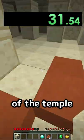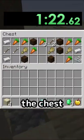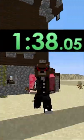I built out of the temple, and there was also a pillager outpost nearby. I got to the pillager outpost and looted the chest. There was some iron, and I used that iron to craft an iron shovel, and my time was 1 minute and 38 seconds.